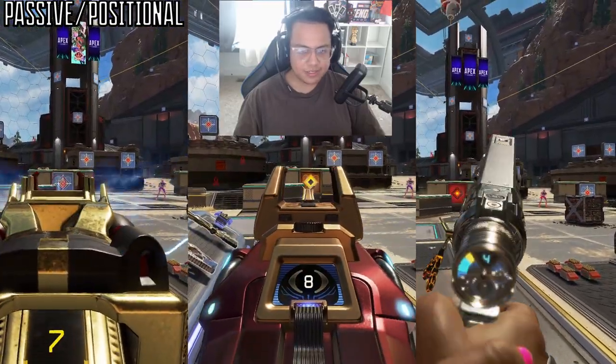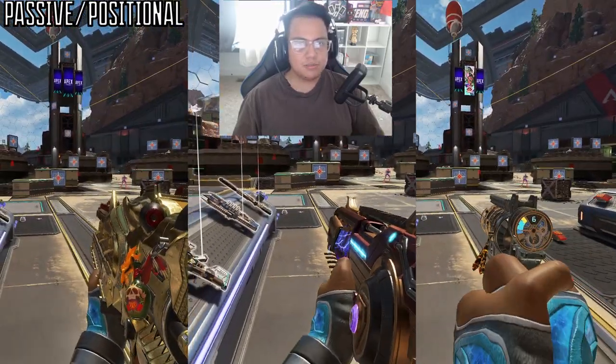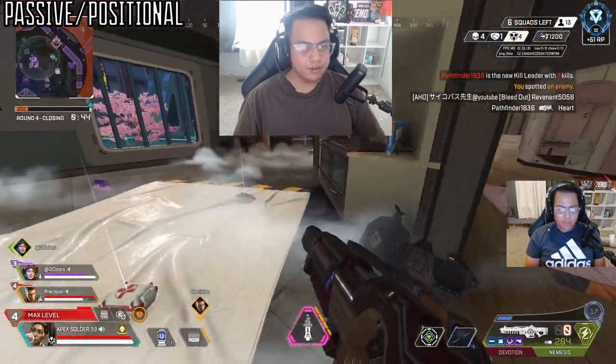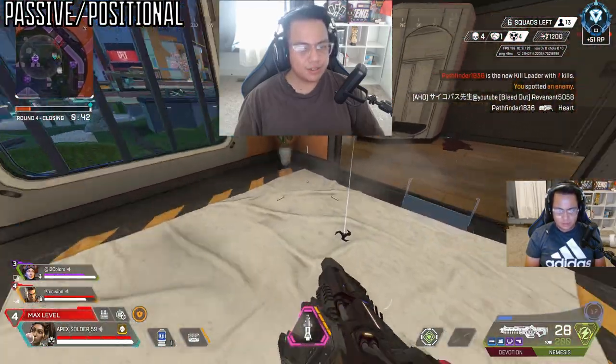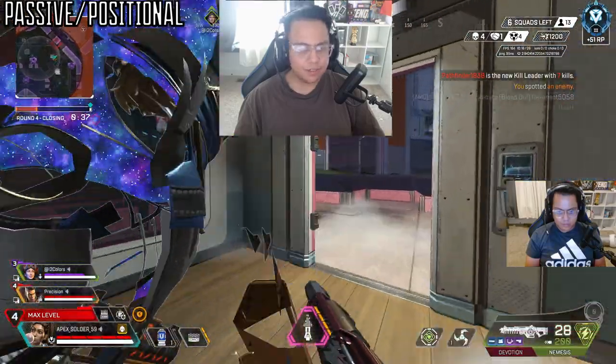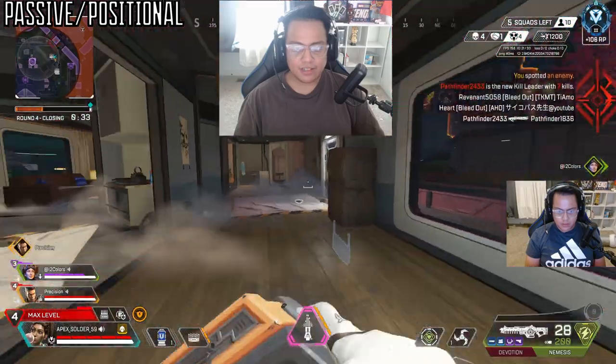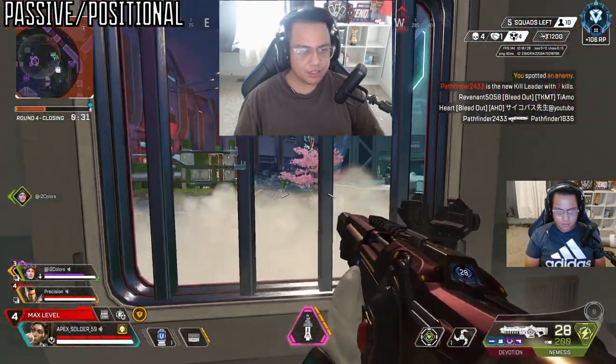Some weapons have set reload speeds whether or not you've used all your ammo, like the Havoc, Nemesis, and Wingman. After learning all these perks and abilities, it's time to get into circle, find the first green circle, and set up your walls. Note: if you rotate without picking up your walls, only one wall recharges at a time with a 20-second cooldown.